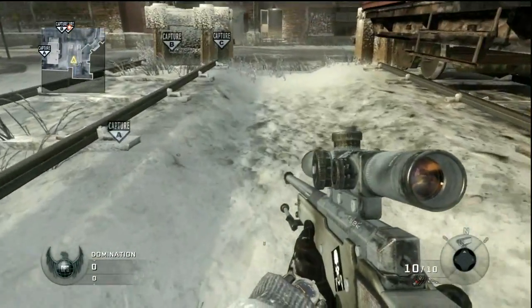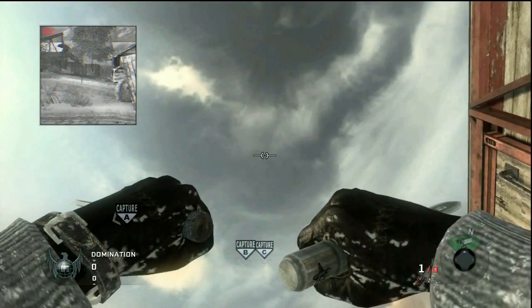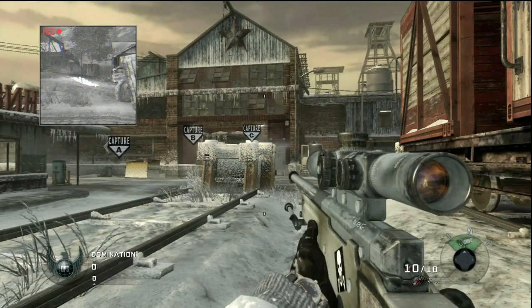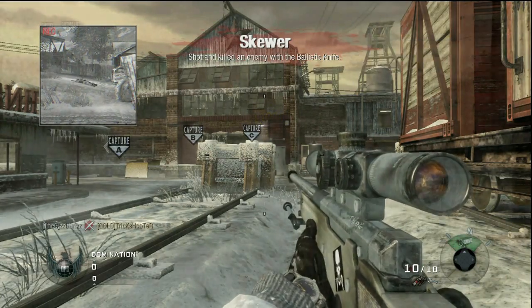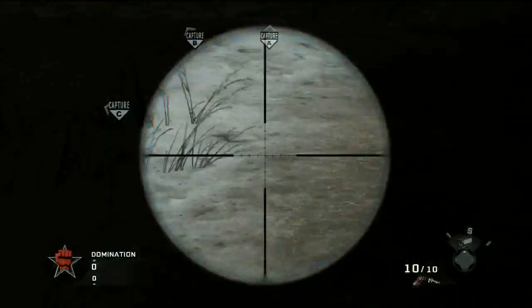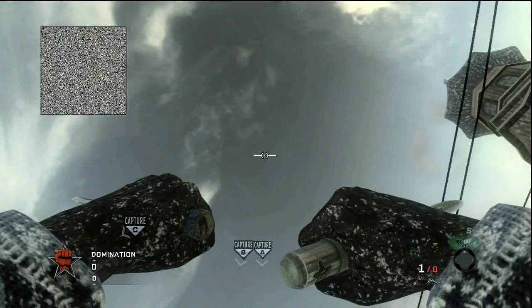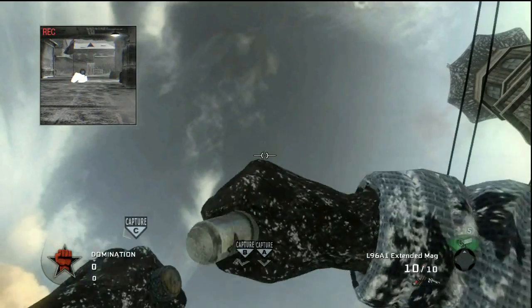To kick things off, here's the ballistic knife spot from A to C. There's a little grassy patch that sticks up above the snow — it's the only one in this dip to the right of the tracks, so you won't get the wrong one. Just stand on that and throw the ballistic knife straight up to C. For the reverse, you want to go to not that last patch of grass but the one right before it, right where it touches the road, and fling it straight up to A flag.